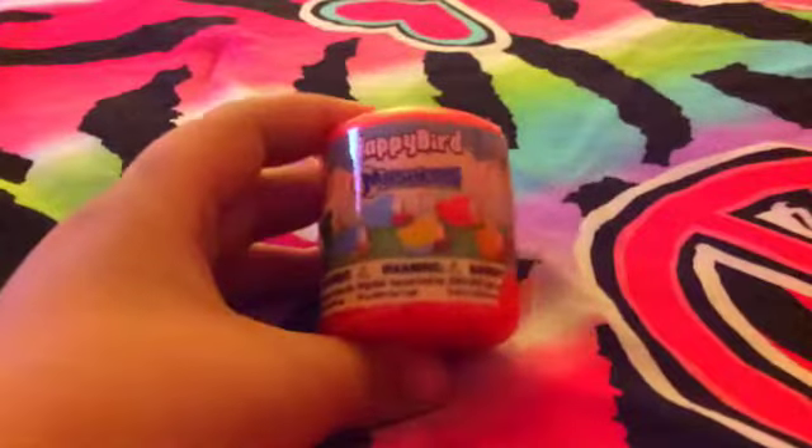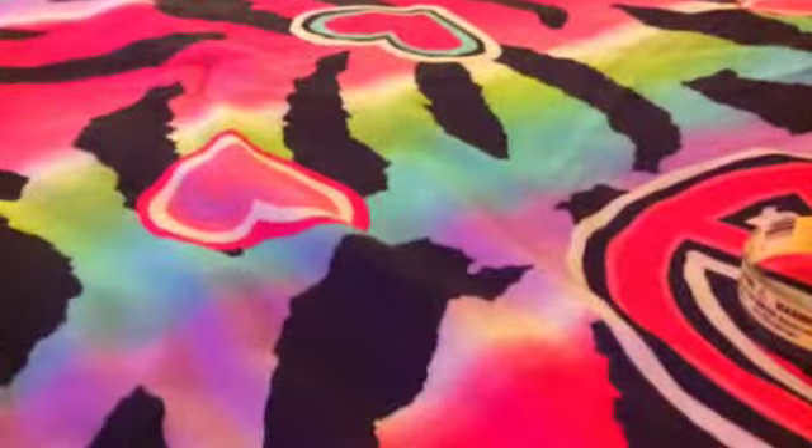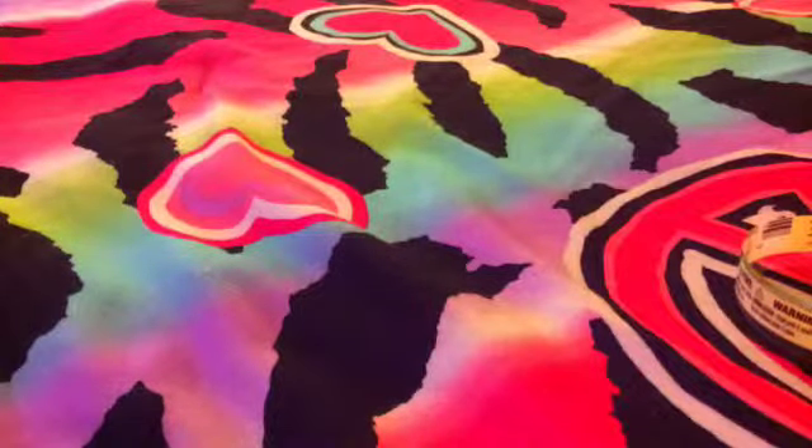Next, we're going to open up a Flappy Bird Mashems, and I hope we get this blue bird because I like the blue. I like the Mashems — it's just that I hate how they open them. Alright, let's come on, blue bird.